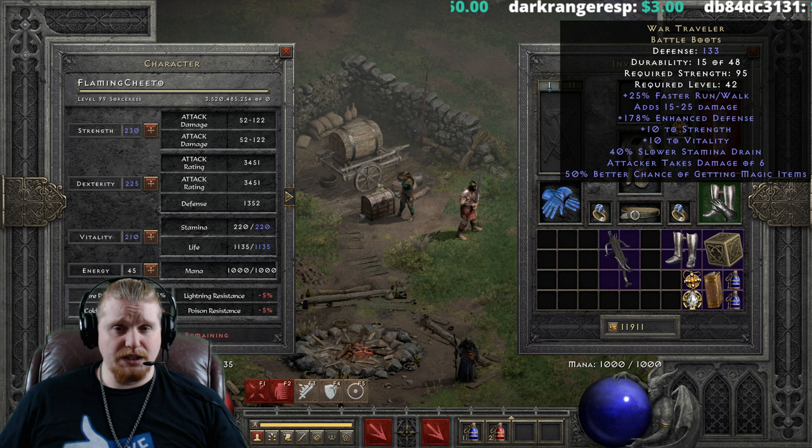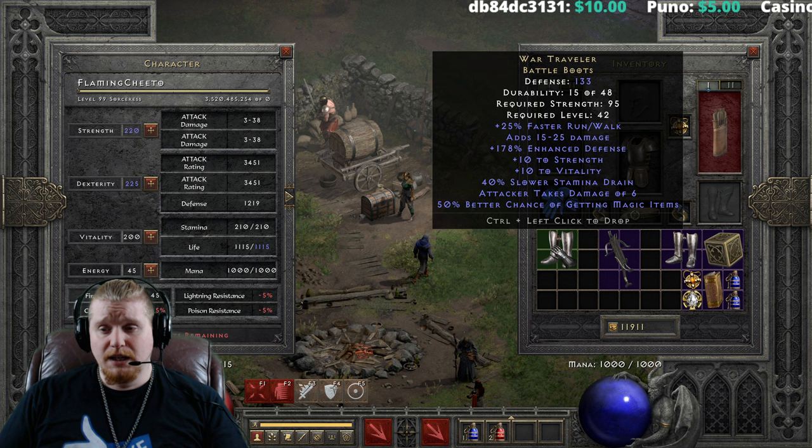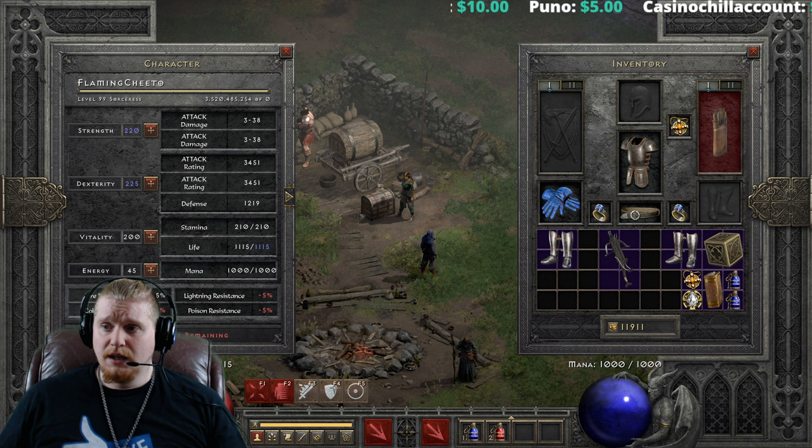Then we have the magic find, which rolls as low as 30% and as high as 50%, which is absolutely amazing. If you find a 50% pair of War Travelers, they're worth quite a pretty penny — even 49% are worth a lot, because in general they are one of the highest magic find boots in the game.